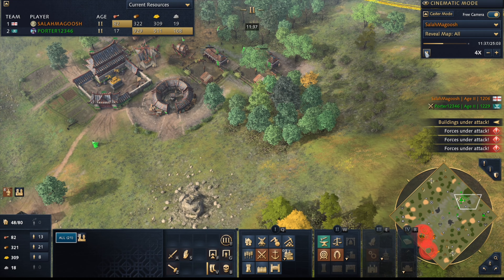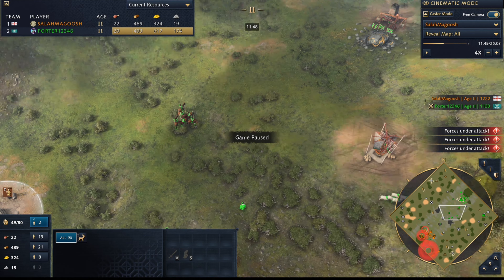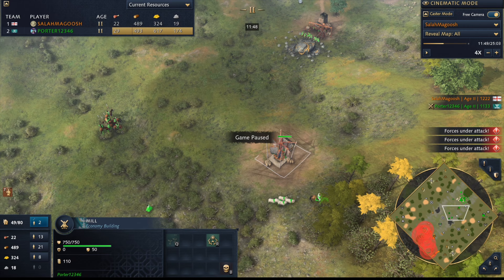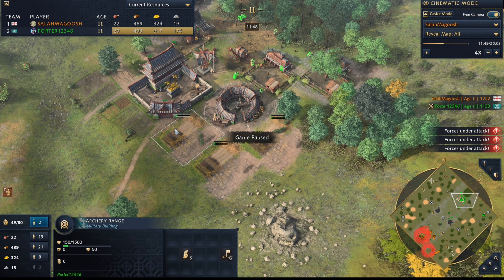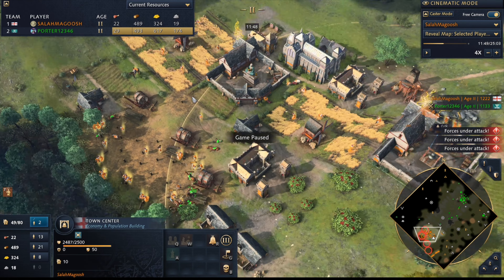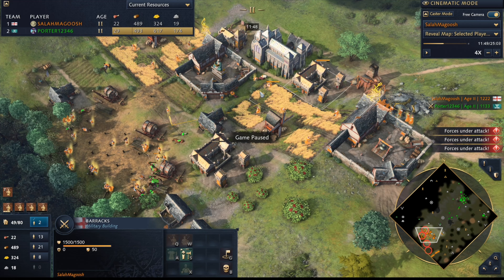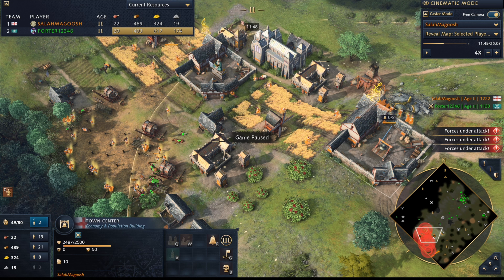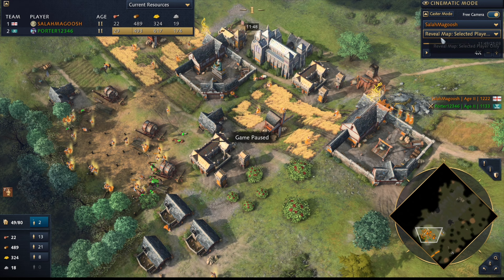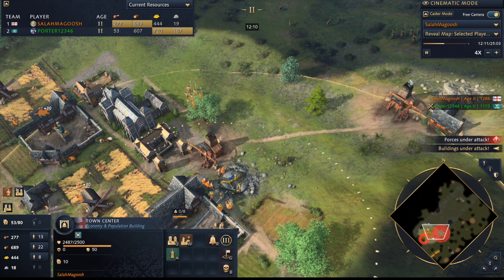Since you saw so many horsemen you queued up way too many spears, used all your food, so now you can't queue up villagers. Not only has he killed villagers but you stopped making villagers too — now you only have four more villagers than him, so your 2TC advantage is completely lost. There are so many overreactions that happened here. It's rough.